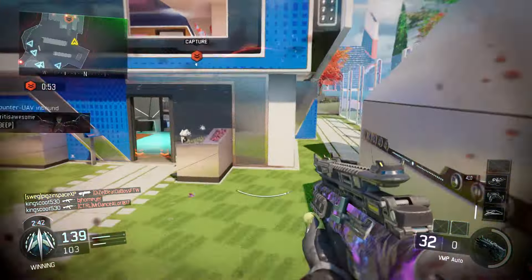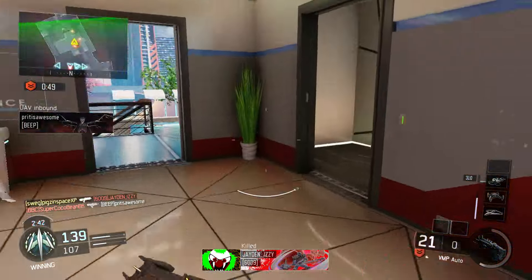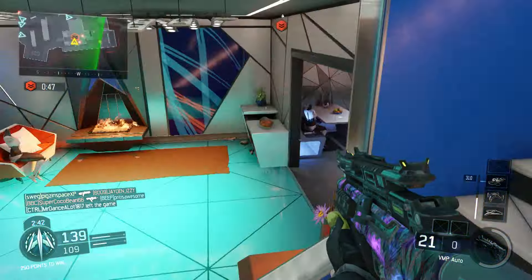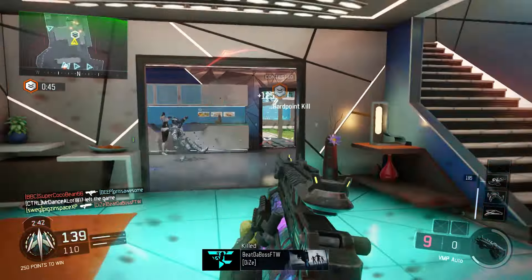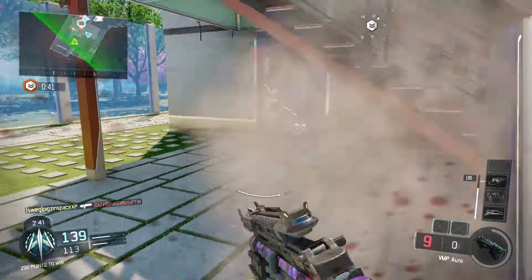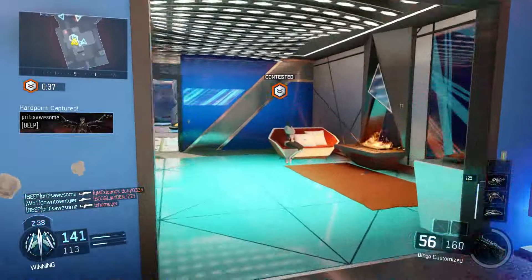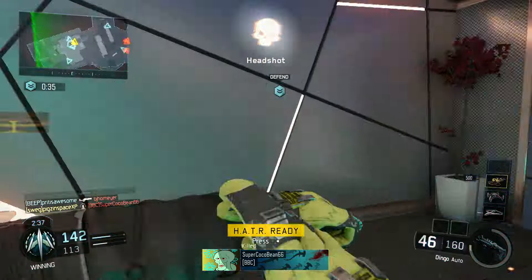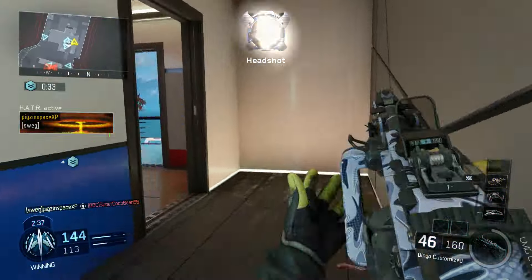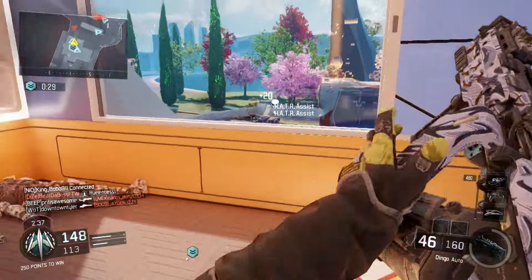You can win any gunfight if you outsmart somebody — unless you're really bad. If you're decent at the game and you outsmart somebody, you should win the gunfight. When you start thinking "I need to get a nuclear," that's when you start psyching yourself out. And when you start getting psyched out, that's when you start getting nervous.